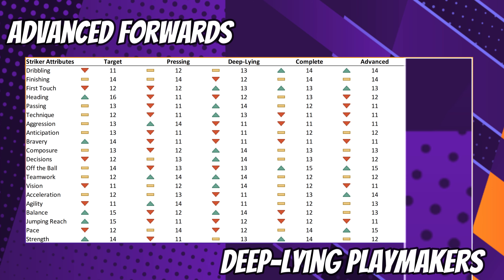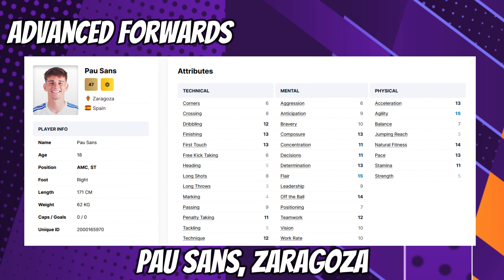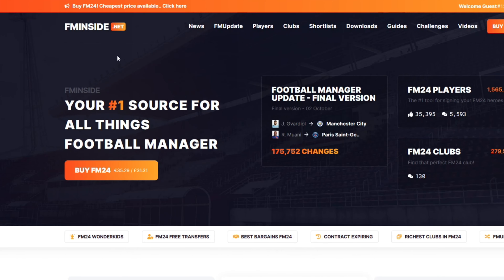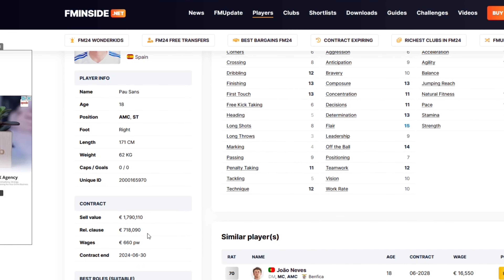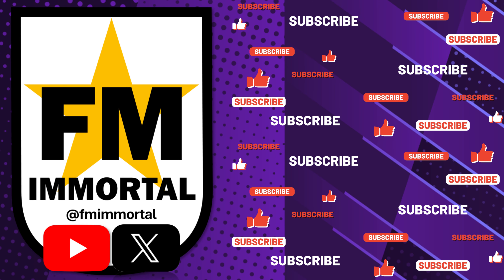Want another wonderkid? Have Pau Sanz of Zaragoza. He'll be in everyone's shopping basket soon, because at the start of FM24 he is available via a release clause of just £1 million, and he looks good for it too. A quick shout-out at this point to fminside.net, whose website we've used to pull in player attribute data from the brand new Football Manager game. Also, why not subscribe to FM Immortal, where we like to think we do things a little differently.